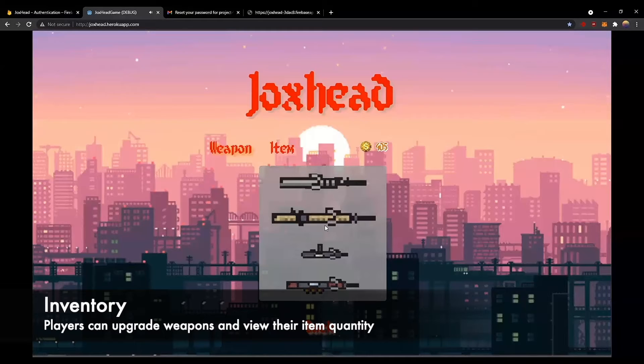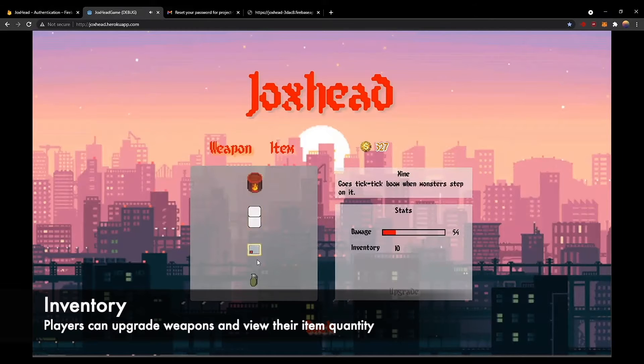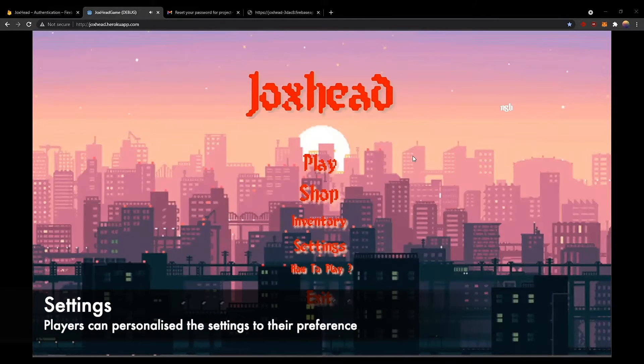We have inventory where players can upgrade their purchased weapon stats and also view the quantity of each item they have. And settings where players can set it to their own preferences.